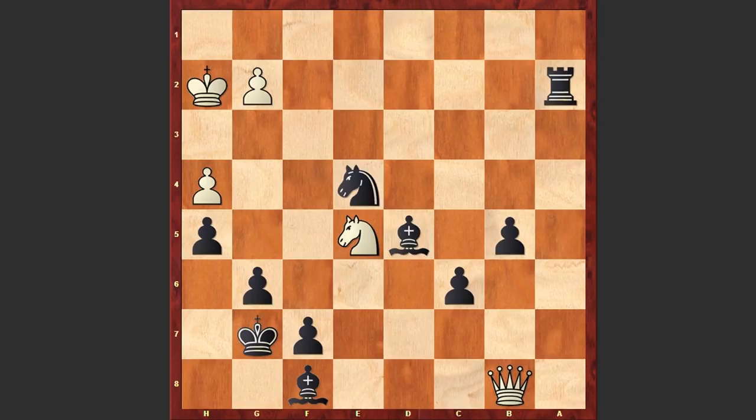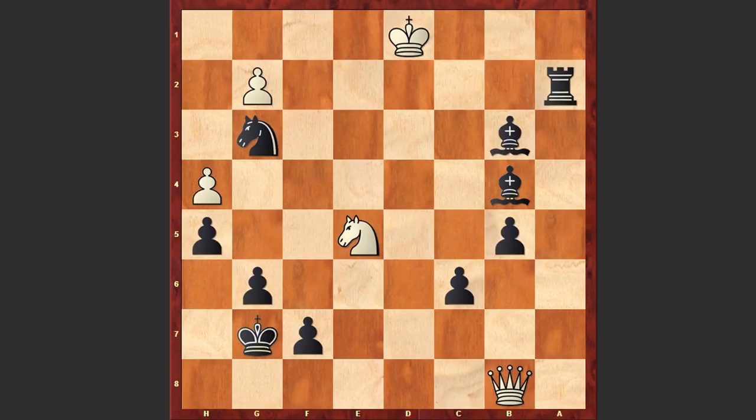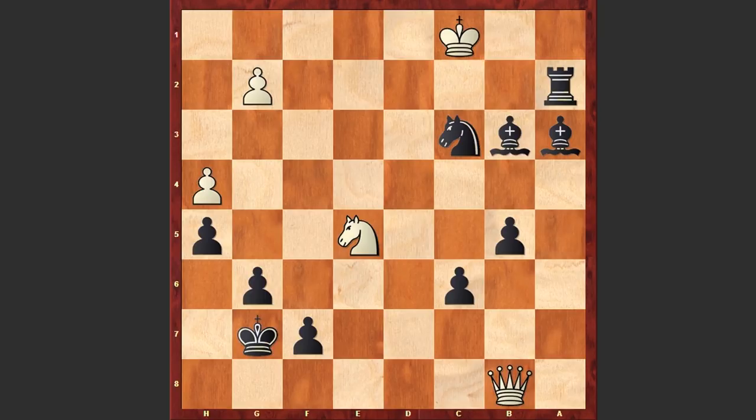Nxe5, Kg7 - unpinning the bishop and now this bishop can also get activated. Kg1, Bc5 check - Byrne is hopelessly entangled in Fischer's mating net. Kf1, Ng3 check, Ke1, Bb4 check, Kd1, Bb3 check, Kc1, now comes the knight: Ne2 check, Kb1, Nc3 check, Kc1 - now black has several options to mate the white king. For example, Be8 is also playable, but we see Rc2 and we see this fantastic checkmate on the board.